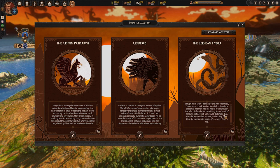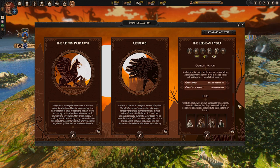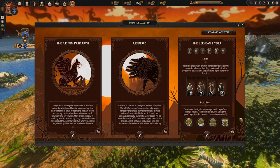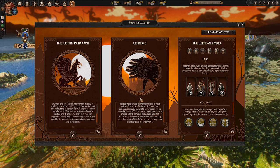You can see all three of the monsters you can go after, along with some background on each monster, as well as an overview of the monster's stats, abilities, campaign actions, new units, and associated buildings. Take some time to read each of these carefully. You can only choose one monster to tame in a single campaign playthrough.